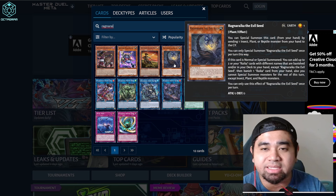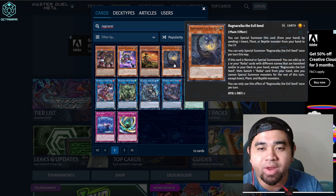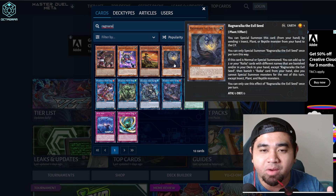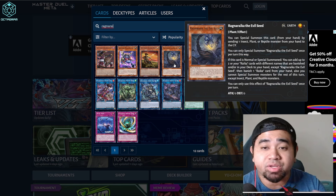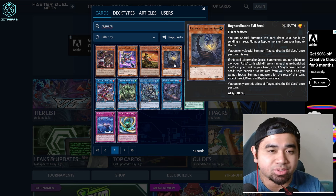Ragnarica Evil Seed: you can Special Summon this card from your hand by sending one insect, plant, or reptile monster from your hand or graveyard — that's a pretty strong effect. If this card is normal or Special Summoned, you can add up to two Rika cards with different names that are banished or in your deck to your hand, then banish one Rika card from your hand. You also cannot Special Summon for the rest of the turn except plants and reptiles, which is not half bad.